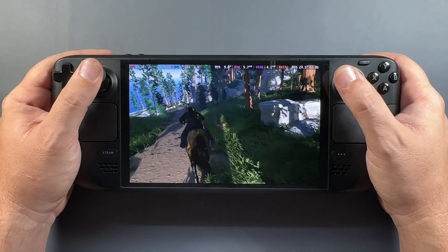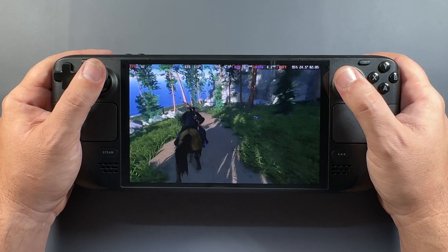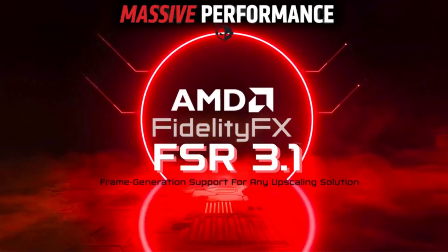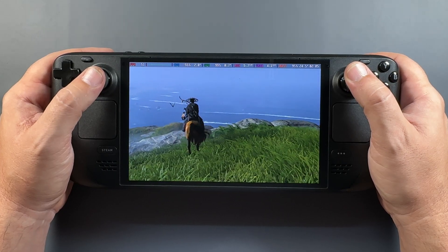What's up guys, welcome back to the channel for another Steam Deck video. We have AMD FSR 3.1 added into five Sony games, and 3.1 brings a newer version of the actual upscaling feature over the original 3.0 that we had. So this is Horizon, Ratchet & Clank, Ghost of Tsushima, and both Spider-Man games.